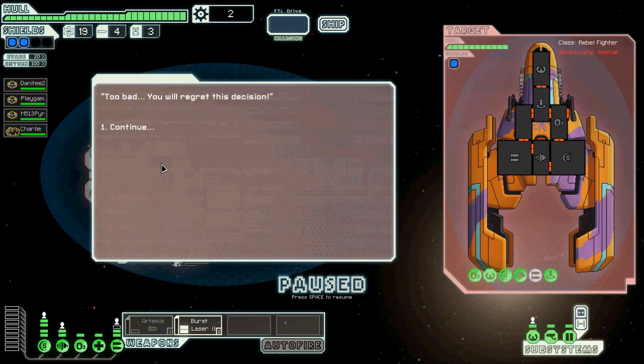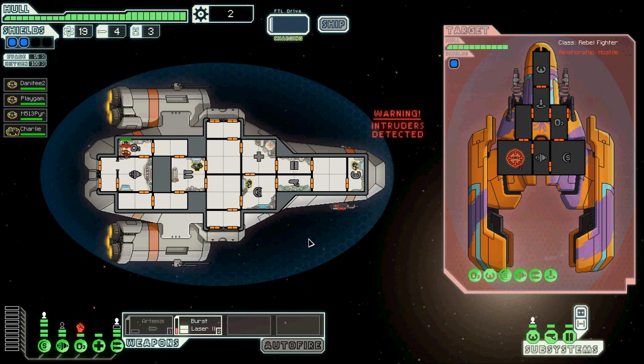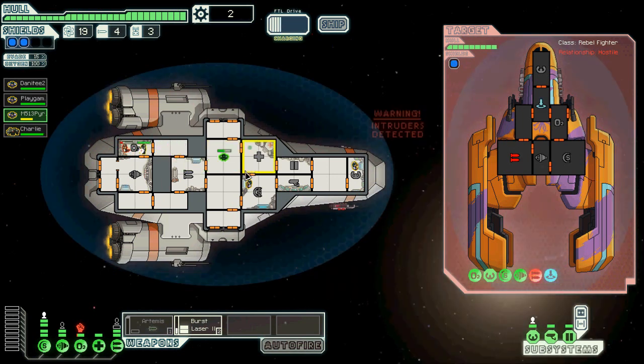Ha ha! Pay toll? No! Oh shit — where did I get boarded? Mason, time to kill! I can only assume that worked okay. Burst laser — take out their weapons. Actually no, I wanna keep that on for right now. Rockman, go help! Slowly! Ha ha, they can't even get through my shields — that's awesome! Mason, you go and heal now. Let the rock handle this — he's here for a reason.